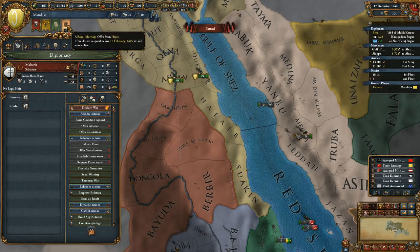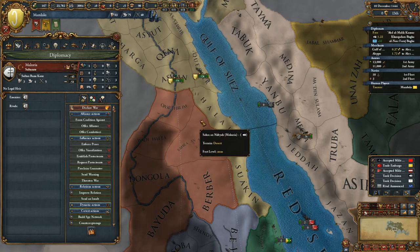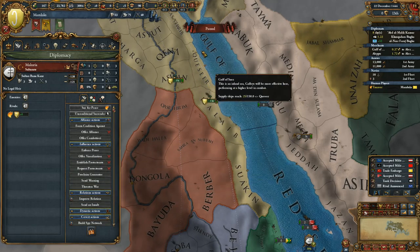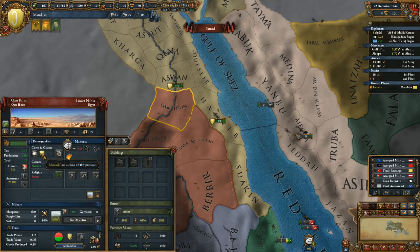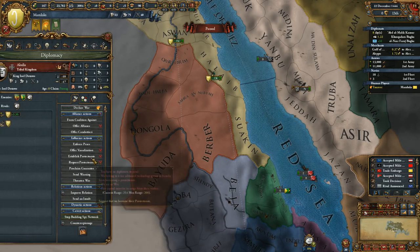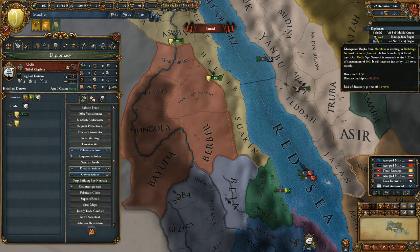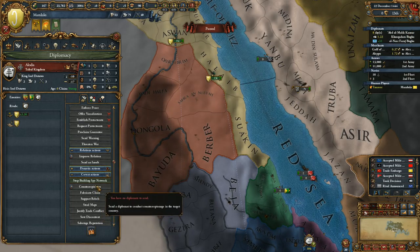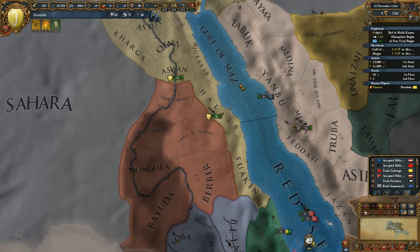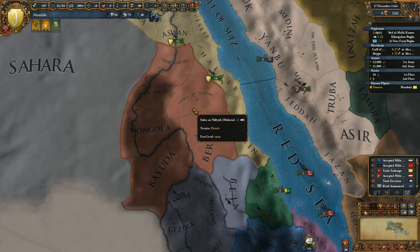The Ottomans are threatening our trade. Hejaz, I will accept a royal marriage with you. Let's wait for our armies to be in position and then declare war on Makuria. That spy network is going pretty fast — I need 10 spy network strength to fabricate the claim. We build the spy network and it will let us do all those spy things. I'm happy spy actions are now more interesting than before.